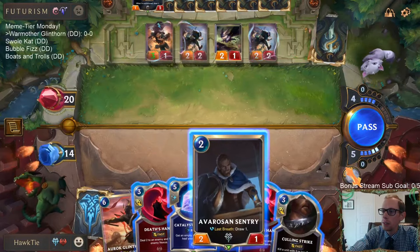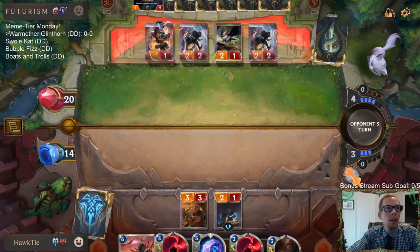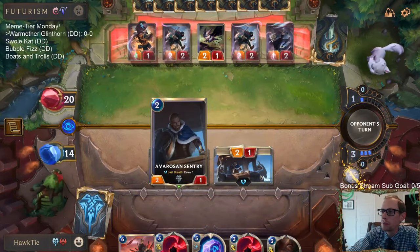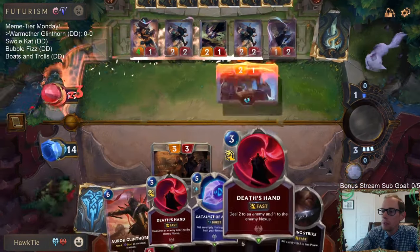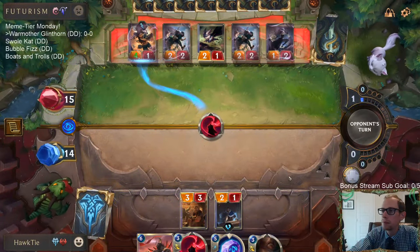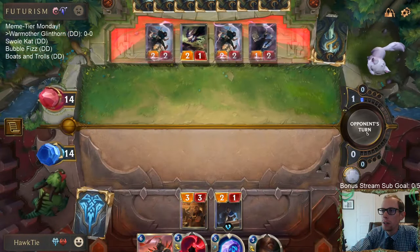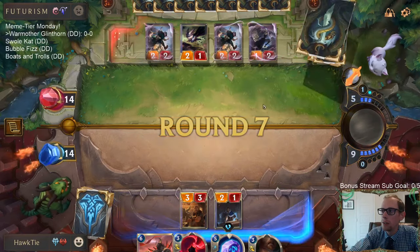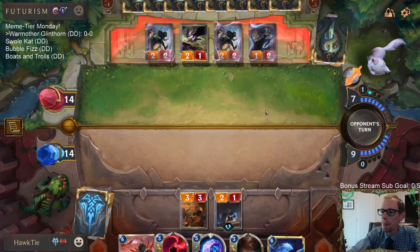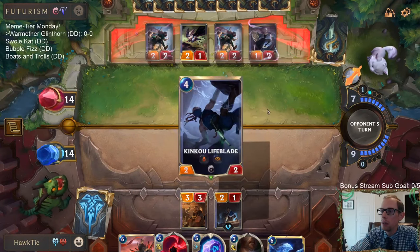Yes, I did actually play an Encroaching Shadows deck - nothing escapes my watch - and I can try to find that for you. Hopefully this works. That's going to slow their clock down considerably; now there's only five elusive damage for now. I sure hope they don't have Winfarer Hatchling - that's the one card I do not want to see.